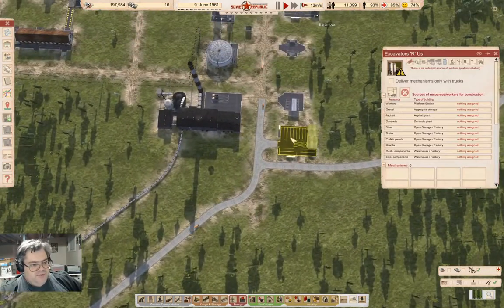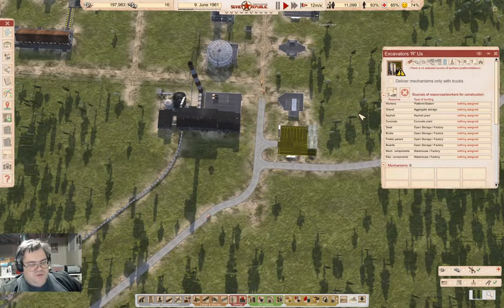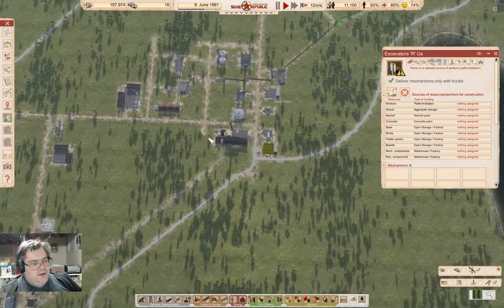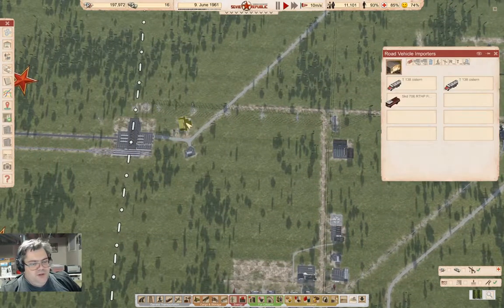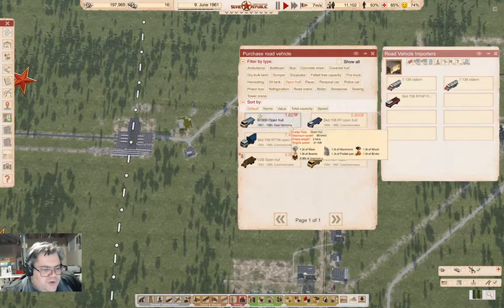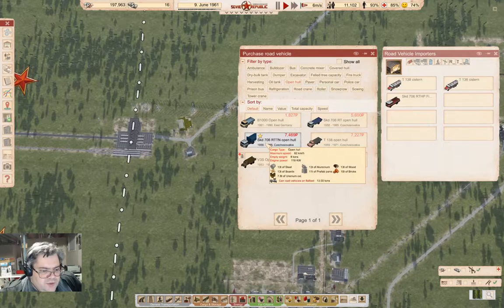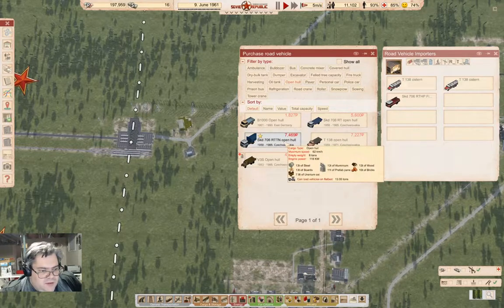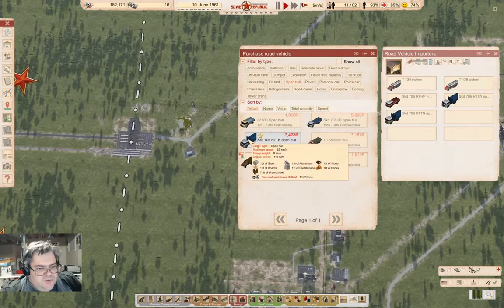So where we left off, the construction office here was just created. We are not going to assign any sources — we're only going to deliver mechanisms with trucks from here. We need an open hull truck, so we're going to buy three of them. We'll use this one because it has a 13-ton capacity — the big capacity.